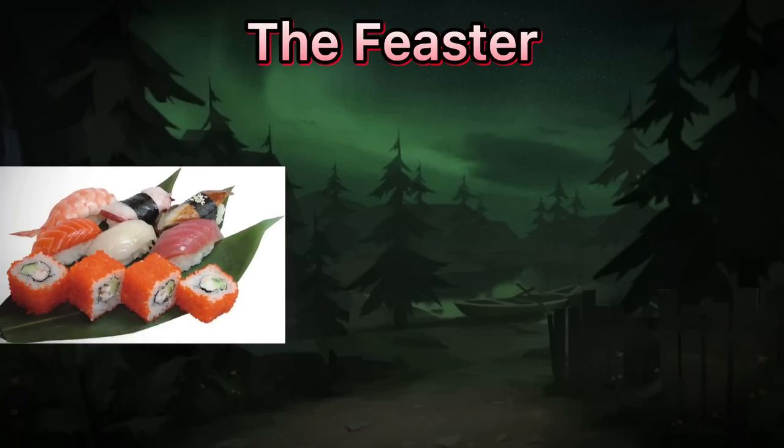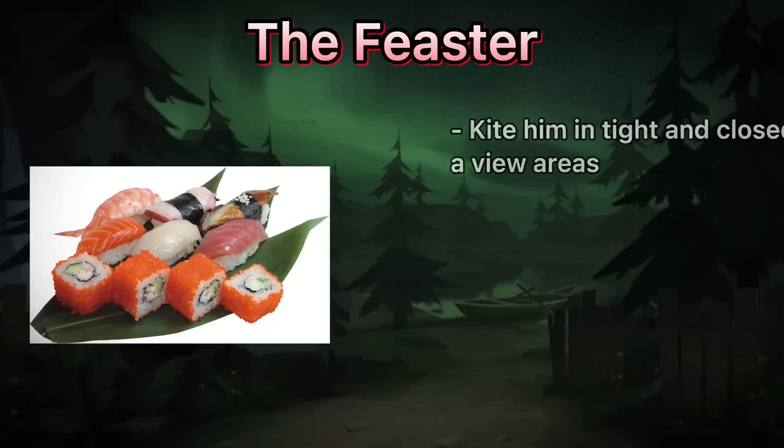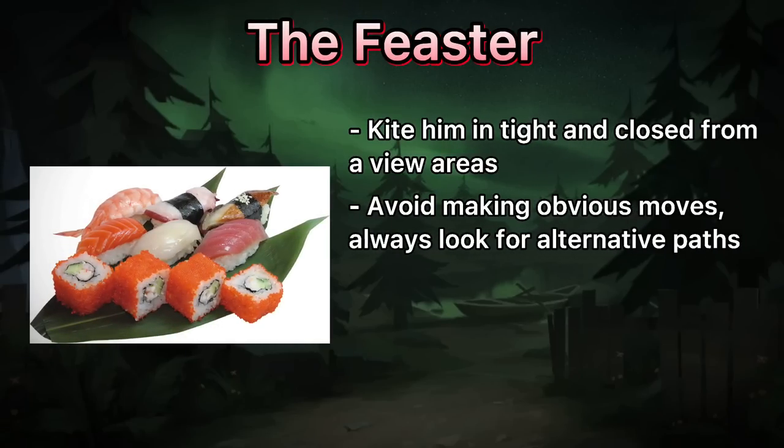The Feaster. To make him lose his tentacle control, kite in places with high walls. Avoid making obvious moves — be more unpredictable and always look for alternative paths.